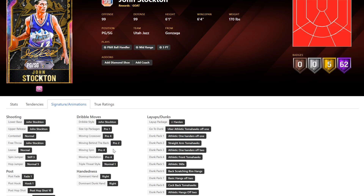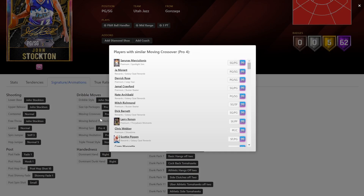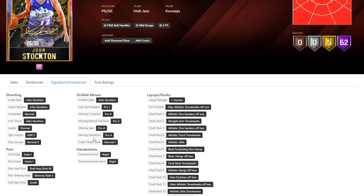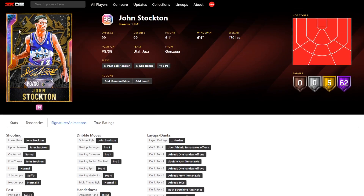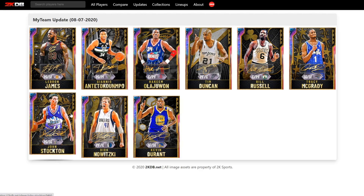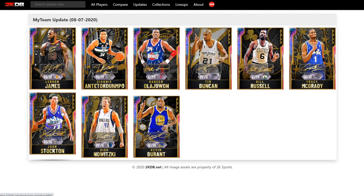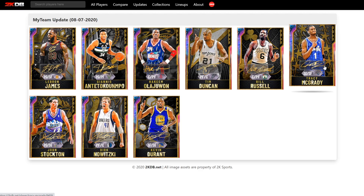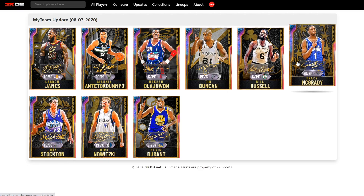Pro 2 moving behind the back is absolutely terrible. The Pro 4 cross is not good either — it's like Derrick Rose's cross, and it's Scotty Pippen's tween, ultra slow. These sigs are awful. This card is terrible — not just for a GO card, this card is terrible in general. Give me Dante Exum over this card straight up. And if they've guaranteed GO packs coming out, you better believe we're pulling a million John Stocktons because he sucks.